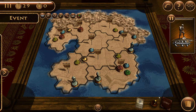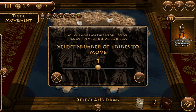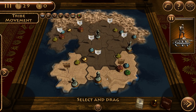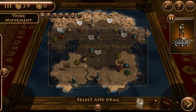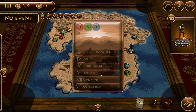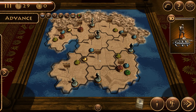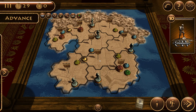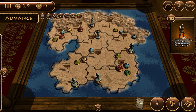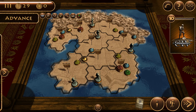I forgot to do the tribe movement - thankfully I was allowed to go back. We should have built a city at region six because now region six is stuck. On the other hand, there's a benefit to having an empty space - some events spread around, and if there's nothing in that region it might stop the spreading. For example, if there's a tribal war and no one is there, you can't do a tribal war. Our total city AV is eight and we have four farms, so we could build another city.